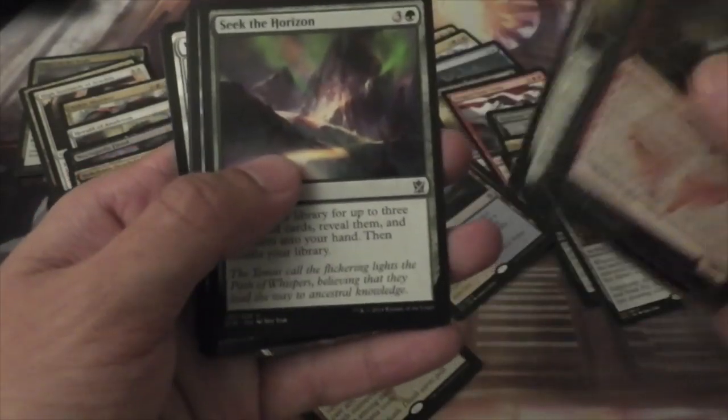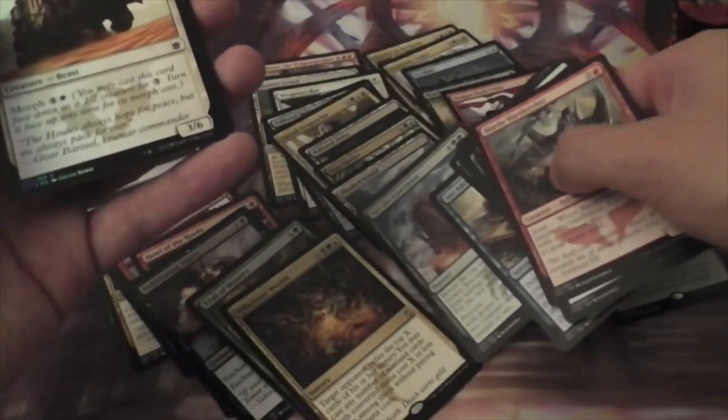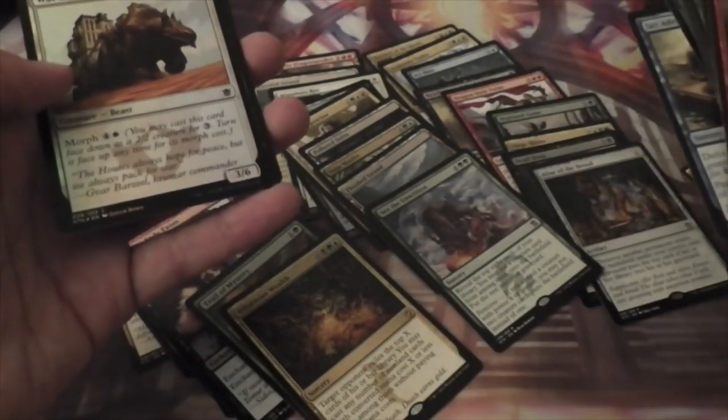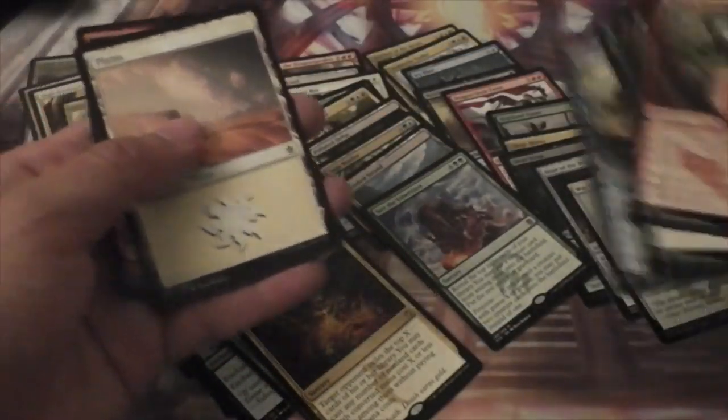Alright, we have Timely Hordemate, Seek the Horizon, Set Adrift, and a Mythic — See the Unwritten. I don't really know if that card is good or not, but we'll probably find out. And a Foil War Behemoth.